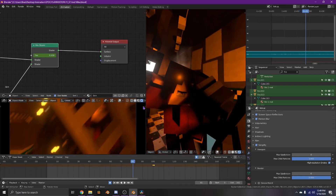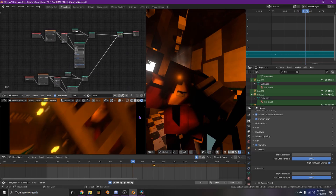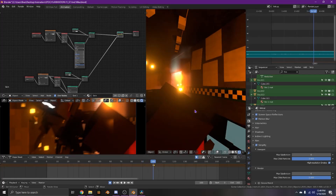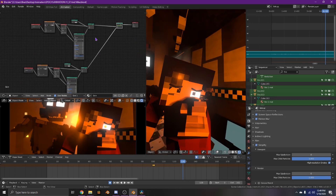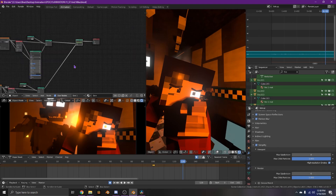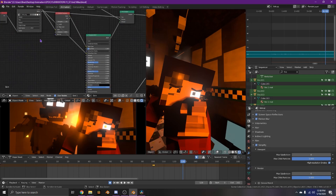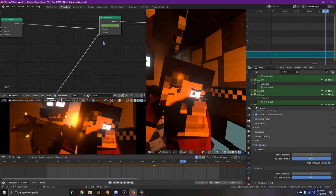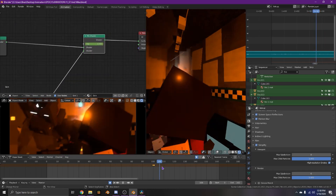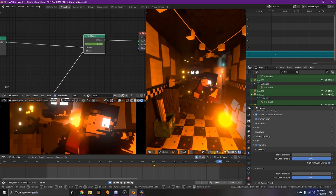To do the skin change — you see he's normal here and then he has a different skin — I copied the shader for his skin and duplicated it, added a Mix shader, and for one input I did the original skin and for the other I did the second skin, then I just keyframed this so it would change. That's a way to change a Minecraft skin mid-animation.